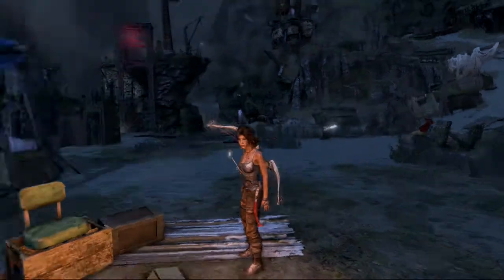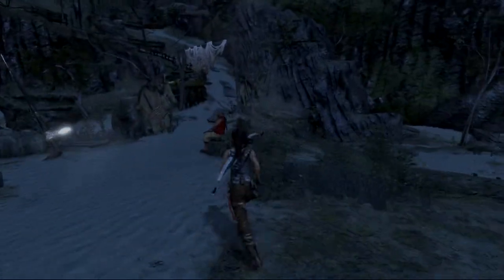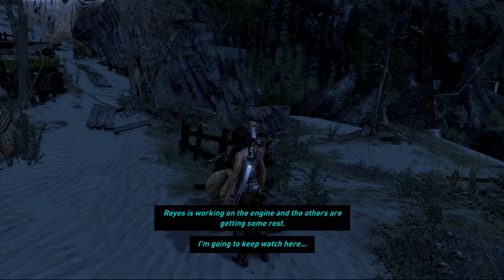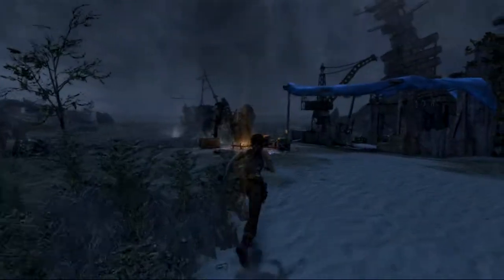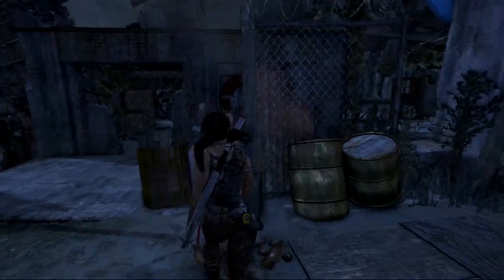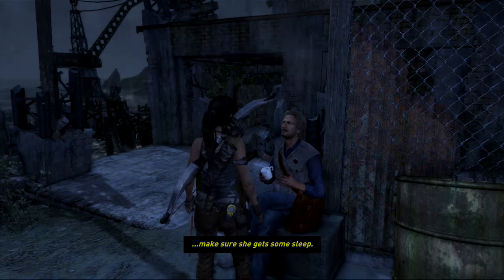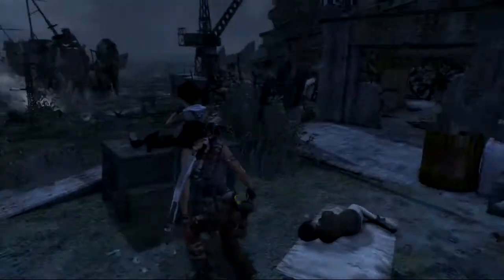Welcome back, guys. Today we are continuing our journey with Tomb Raider. Let's see if we can talk to any of these characters. Oh, we actually can. Let's try and talk with Jonah. Maybe there's some dialogue to be had with Dr. Whitman. Sam's been through so much. I'm just going to watch over her and make sure she gets some sleep. Yeah, sure you are. I think you're going to abduct my friend again.